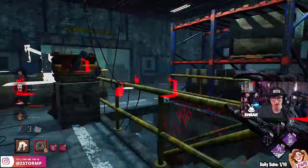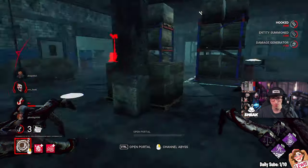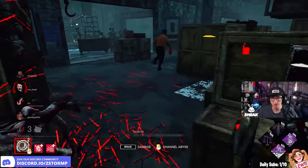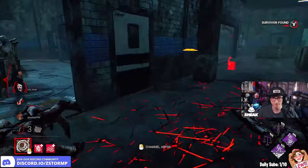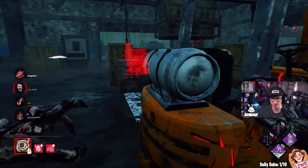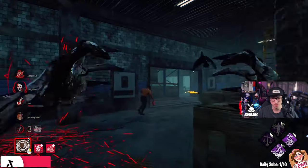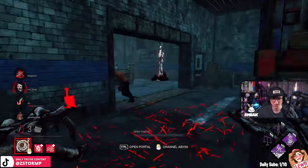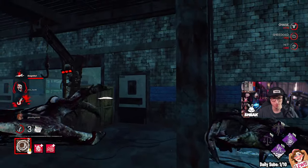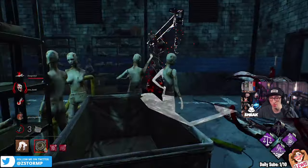Run the corner, here we go. Is there another Scourge hook nearby? Yes, there is. Hello David, with your Urban Evasion. David survivors are so much fun, I love it. I don't know if I got it as well. The pain died on hook - that's a big F. I'm glad we got that little awesome grab as well.